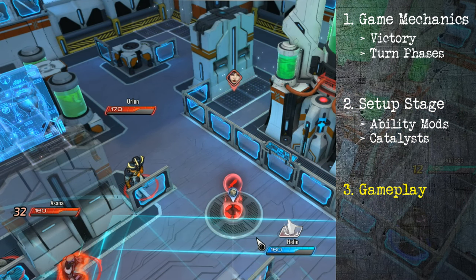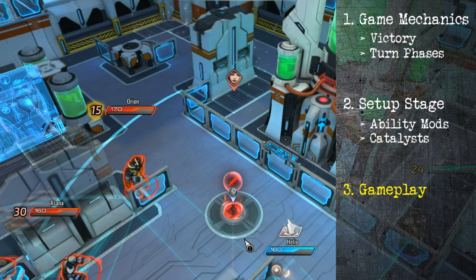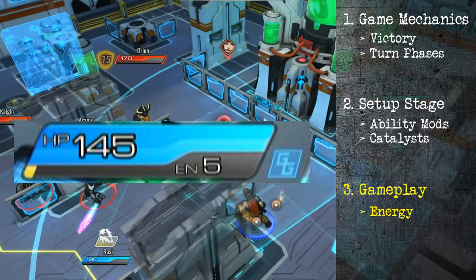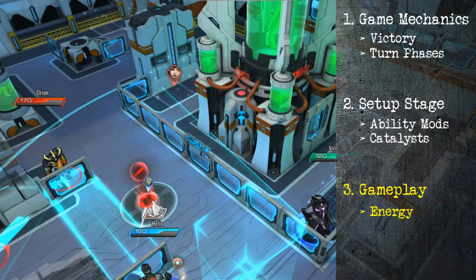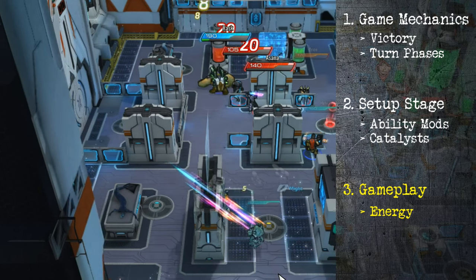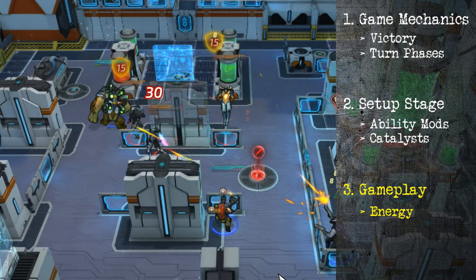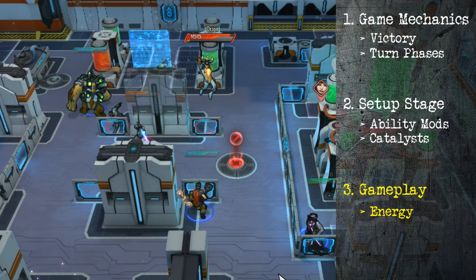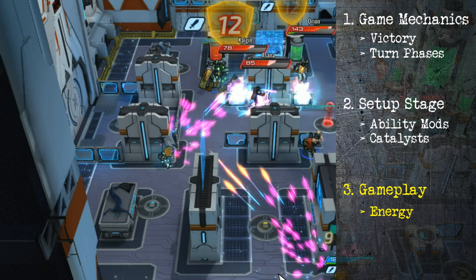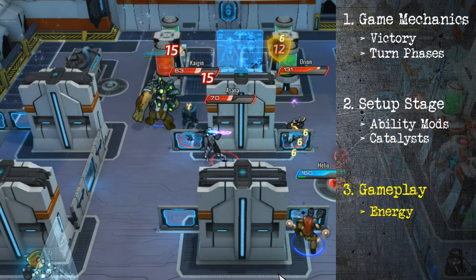Finally, let's discuss gameplay. The bottom corner of your screen is your health bar, and beneath that is an energy meter. Your fifth ability is like your ultimate — it's groundbreaking. All your other abilities, damage received, and turns lead up to building that energy bar to 100%. Once it hits 100%, you can activate your fifth ability. All other abilities have cooldowns; the fifth does not. Abilities that grant you energy are what you're working towards — that ultimate ability can change the game.